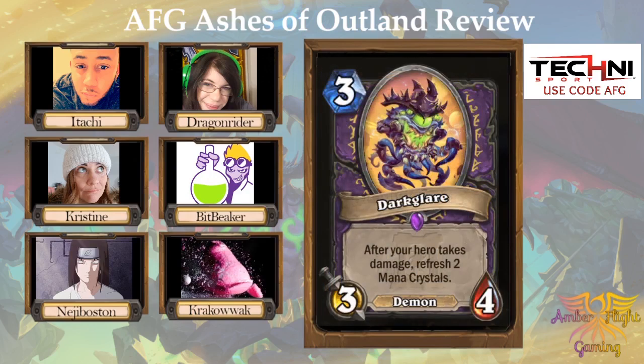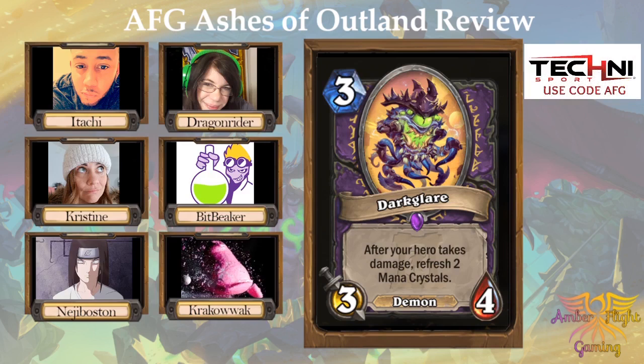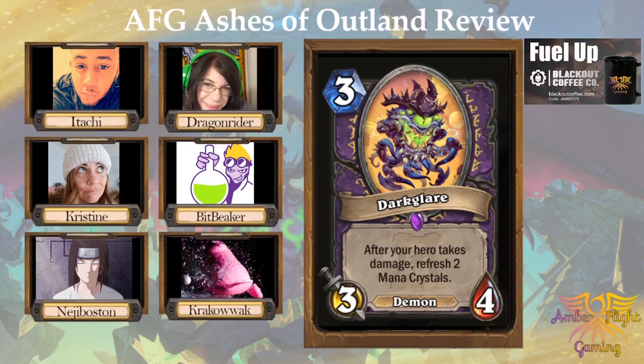Dark Glare — three mana, three-four demon. After your hero takes damage, refresh two mana crystals. Crackawack and I each gave it a four. Bitbeaker gave it a three. Itachi gave it a one. You basically get a free hero power off of this — you hero power, this is already out, and then you refresh two mana crystals. It has to stick, right? If you play it on three it has to stick, otherwise you're playing it on turn five. But it's also a three-four, which is really well-statted. I think it's good.